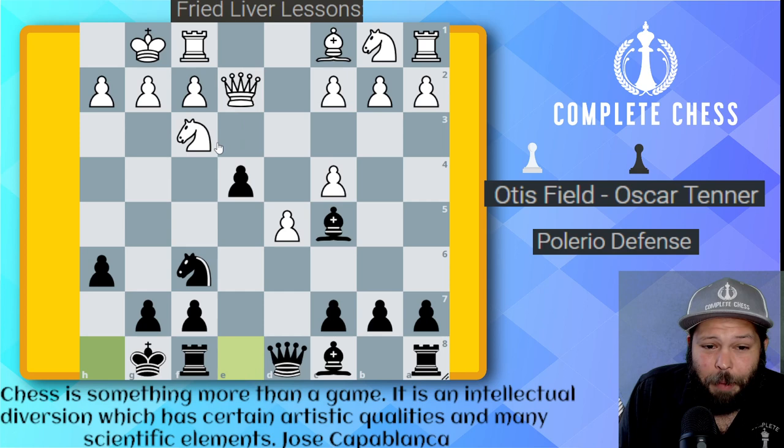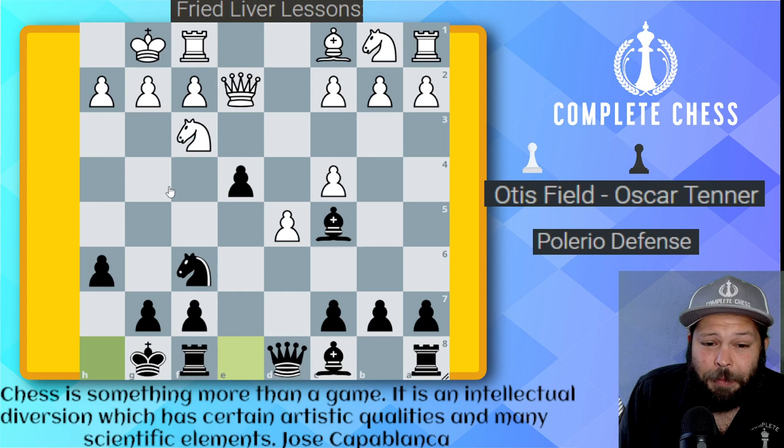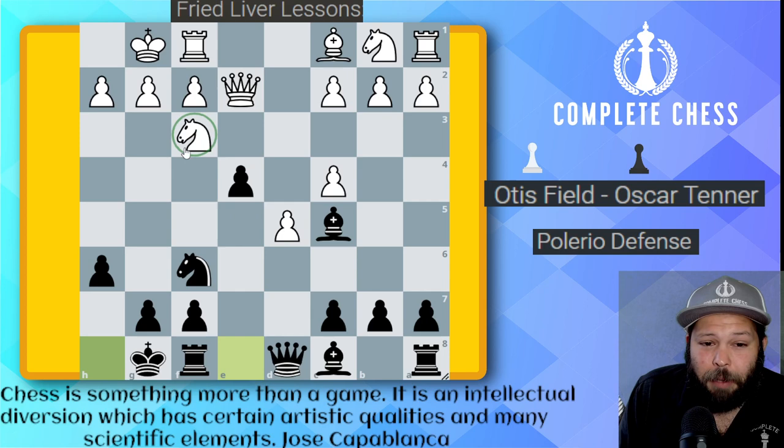A logical move — the knight goes back to d2. There was really no other good move for this knight. A knight on h4 — a knight on the rim is grim, is something you should remember. Knight to g5, pawn takes. Knight to e5, definitely behind enemy lines — I think the knight's getting trapped over there, to be honest. Knight to d4, bishop over here, and the knight to d2 again — logical, putting pressure on the e4 pawn.